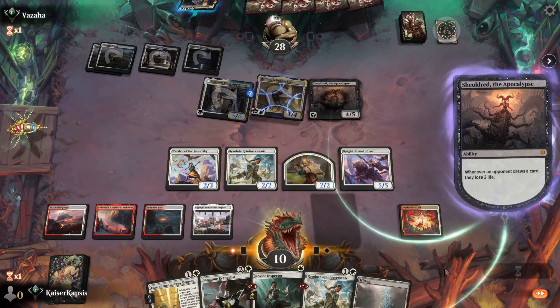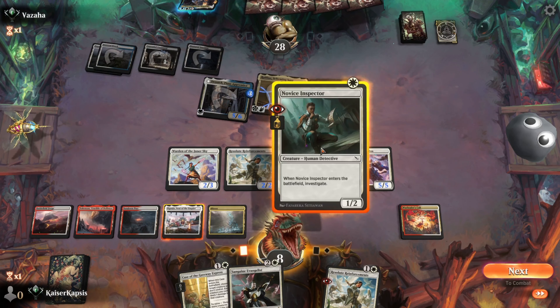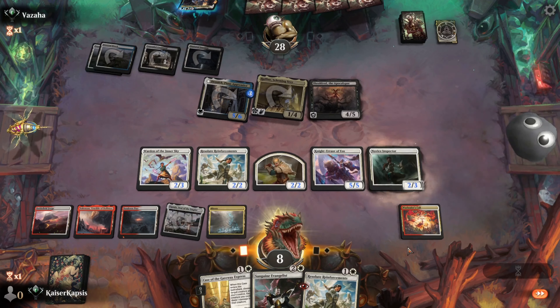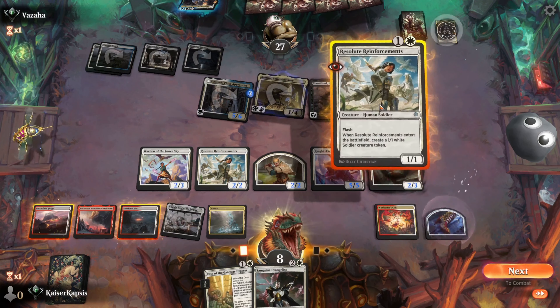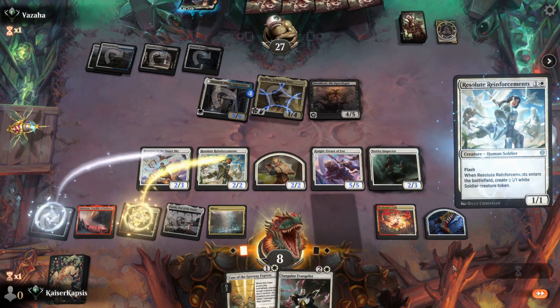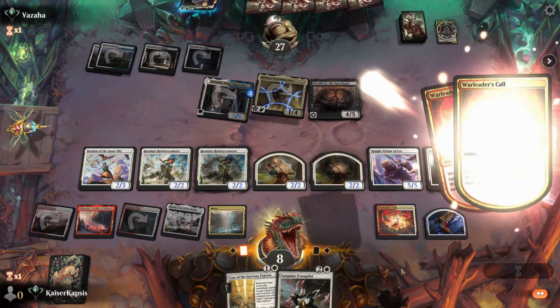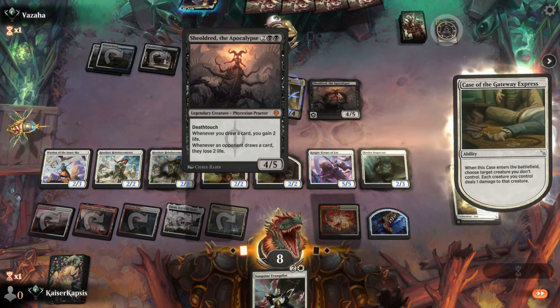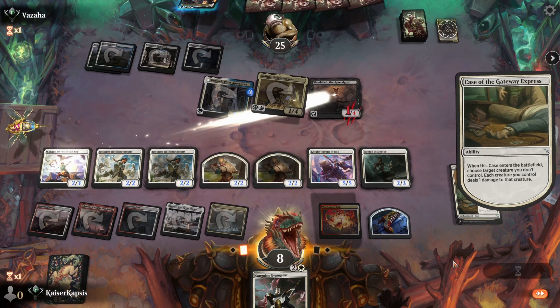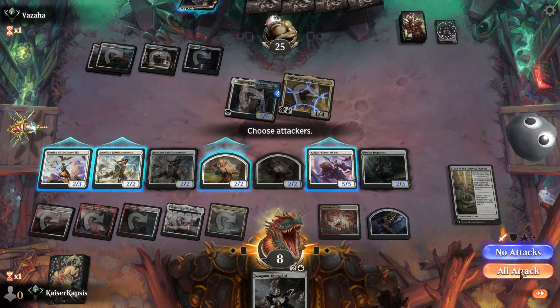Let's start playing our game. Novice Inspector. Ping my opponent. The Reinforcements, more pinging my opponent. At this stage I think the most dangerous feature is not Shouldered. Let's remove Shouldered.